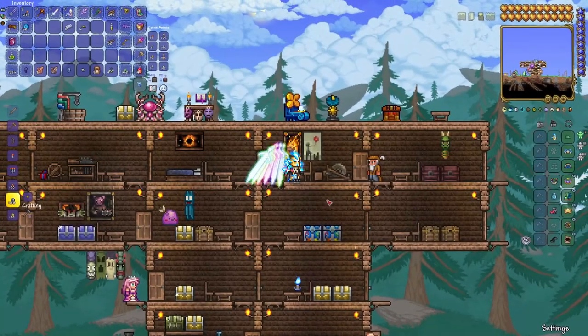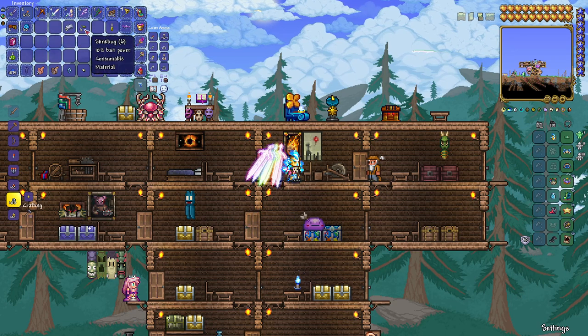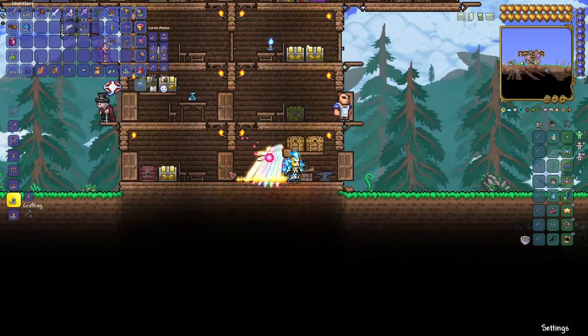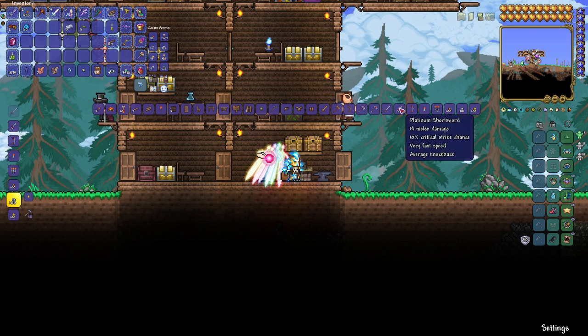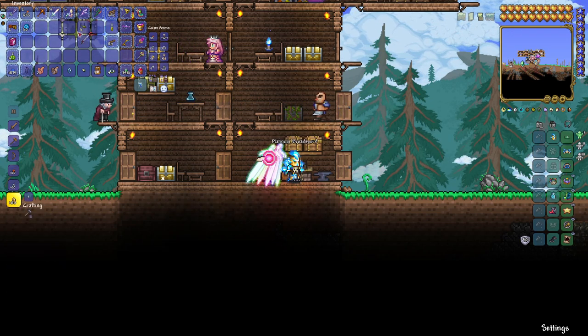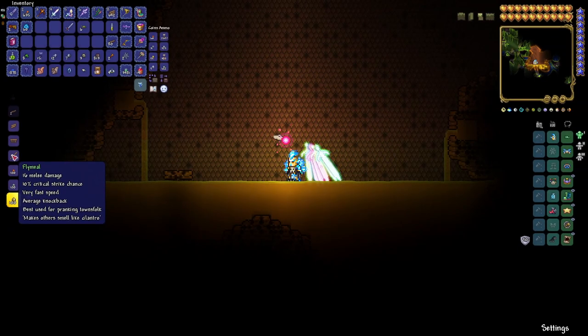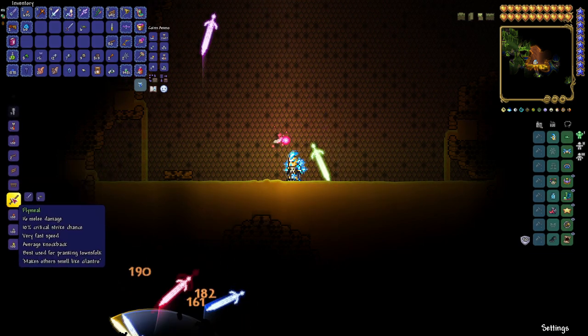Now let's show you how to craft the Fly Meal. To craft the Fly Meal, you need eight platinum bars and five stink bugs. As you can see, we have six. Let's sharpen that up, head on down to the anvil, go to crafting, and there you go — platinum broadsword. Make sure you get the right one. You drop that in there, and then go to crafting again. I have been informed that the Fly Meal needs to be crafted on honey — I did not know that. If you read the tool tip: 'best used for pranking townsfolk.' You know, Red, murder isn't exactly a prank, but I like your style. Best used for murdering townsfolk — makes others smell like cilantro. Some people love cilantro, some people hate cilantro. Anyway, ready? Let's do Fly Meal — and there we go. We've got the Fly Meal now.